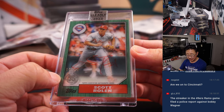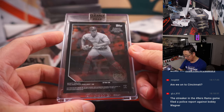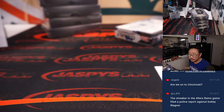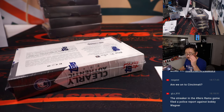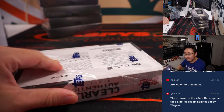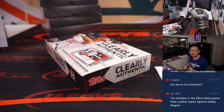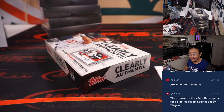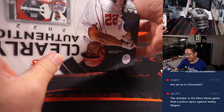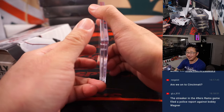I guess they are different colors. James with the Phillies — Scott Rowland. That late '80s Topps baseball design. Gelo's saying the streaker in the Niners game that was flattened by Bobby Wagner filed a police report against Bobby Wagner.